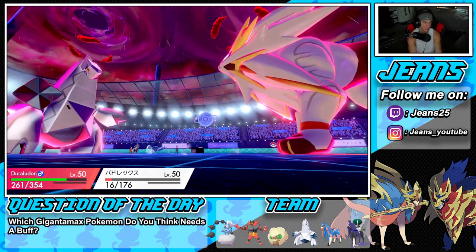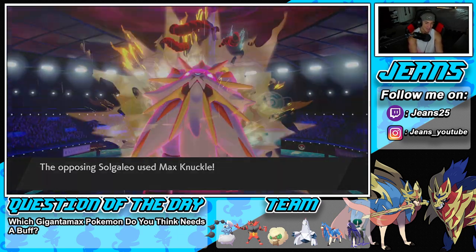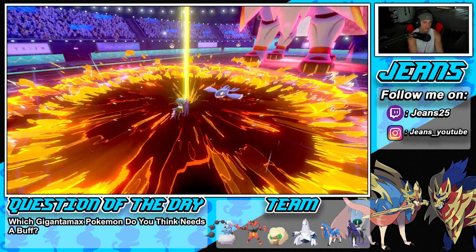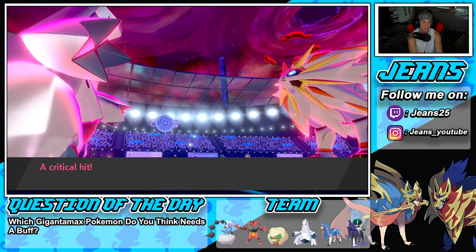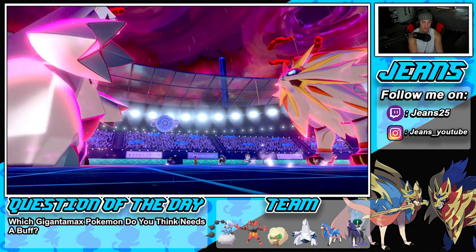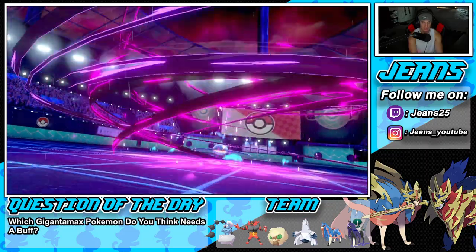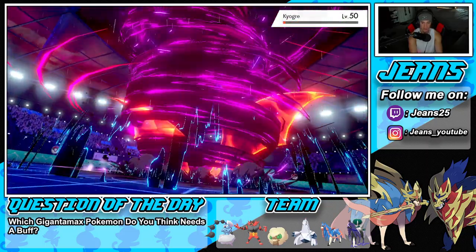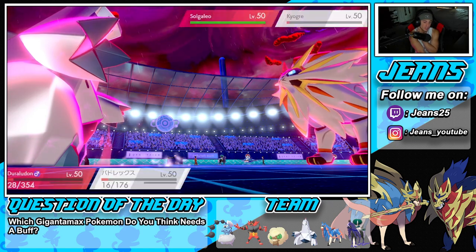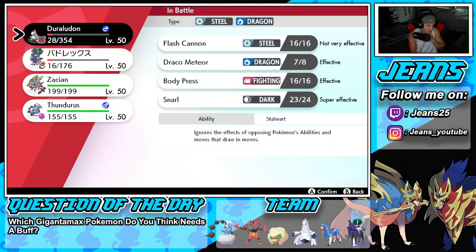Look at how much we soak here — it did a little bit more than I thought. He's gonna drop a Max Knuckle into my Duraludon, and Duraludon soaks it. I could throw a burn next turn because Calyrex is probably going to die. Kyogre is going down — it's minus one on special offense. He survives, that's rough, but I'm not too worried unless he swaps out.